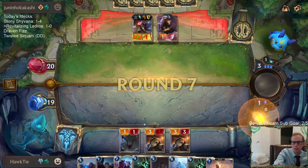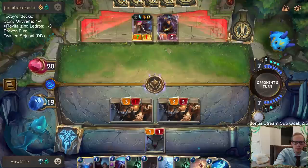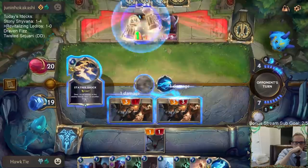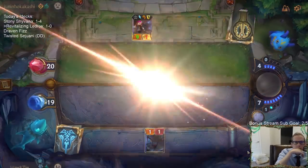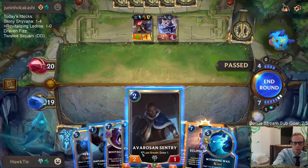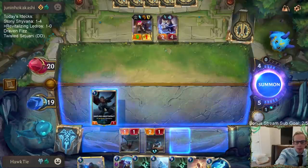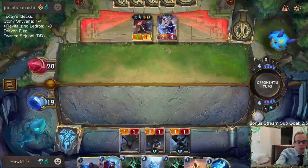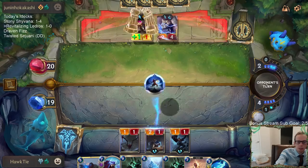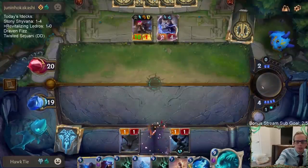This isn't going great for me right now, but things can turn around. I guess I may as well just play this Hapless Aristocrat now. You don't need to worry about it helping Ezreal level up because that's all we drew this game - units - and they helped that Ezreal level up. Come on, removal spells. Cool, I'll take that. That one's not too bad.